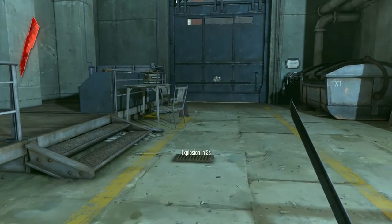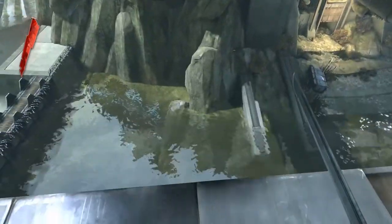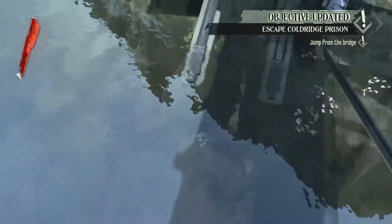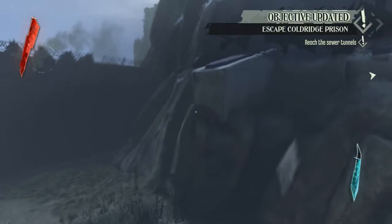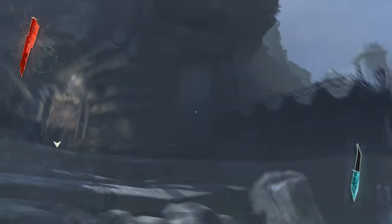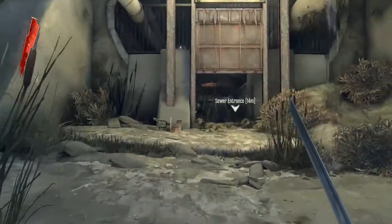After blowing up the door, this is our first interaction with water. We're told to jump from here, but if we ignore that and progress a little further, we're still forced to eventually jump into water — and this teaches you that water is safe. Since we're initially submerged we're obscured from the guards, and water is a navigatable 3D volume we can swim around in. Some games you can only swim on the surface.